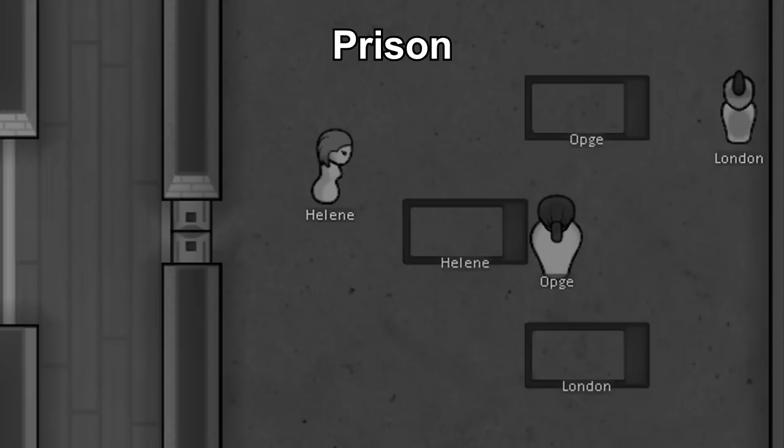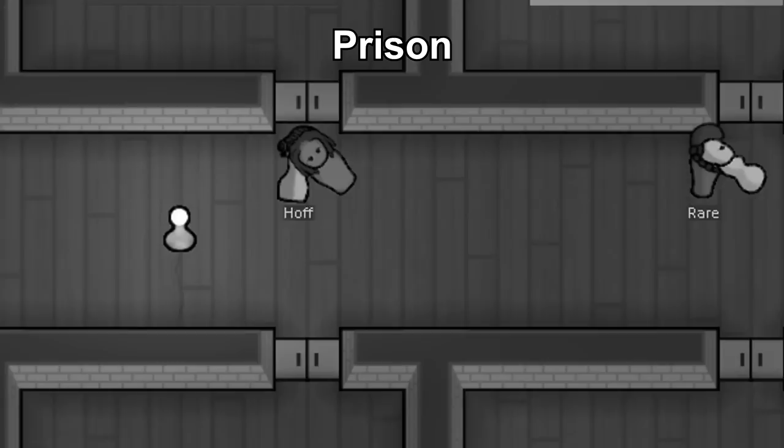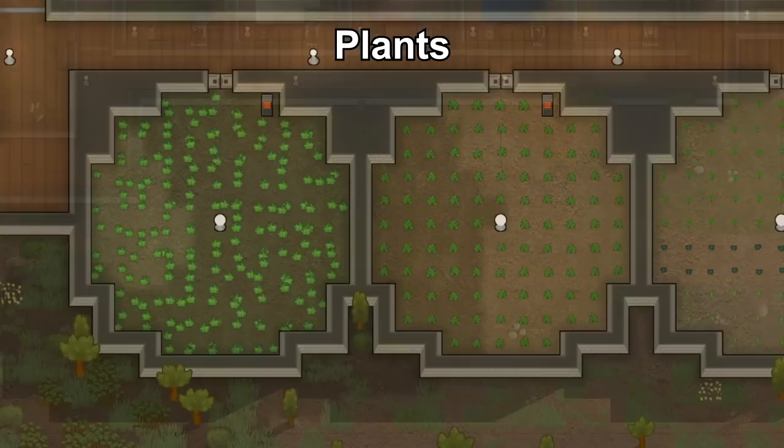For an alternative approach, start with one room filled with your enemies. Bring them into the prison and leave them until their comrades run out. Then harvest the prisoners' organs.